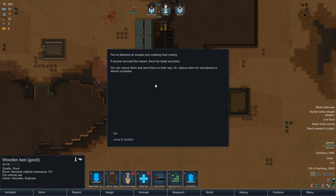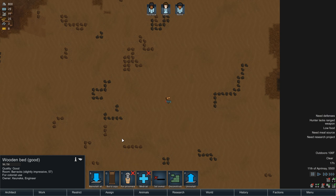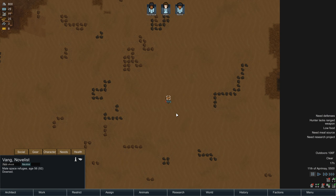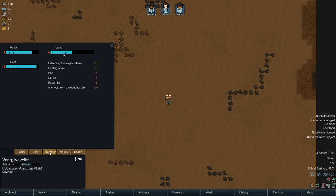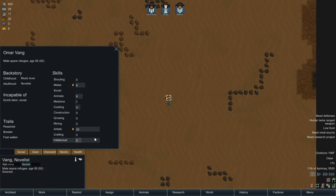You've detected an escape pod crashing near Harbeer Bagu. If anyone survived the impact, they'll be badly wounded. You could rescue them and send them on their way, or capture them for recruitment or slavery purposes. Interesting. Vang - is that Vang or Wang? I think it's a V. His name is Vang. Interesting name. What are you good at, Vang?